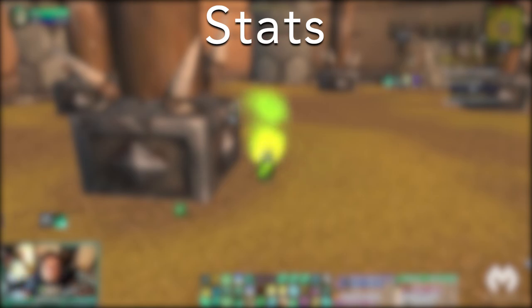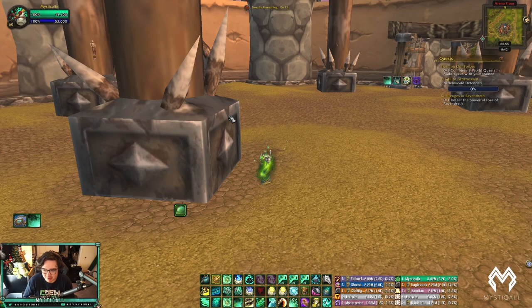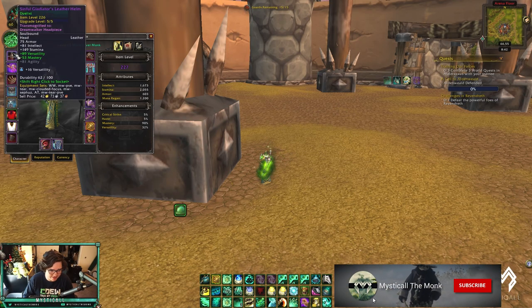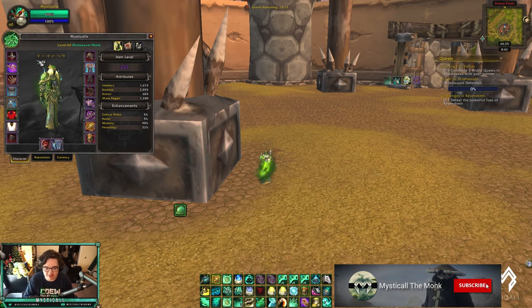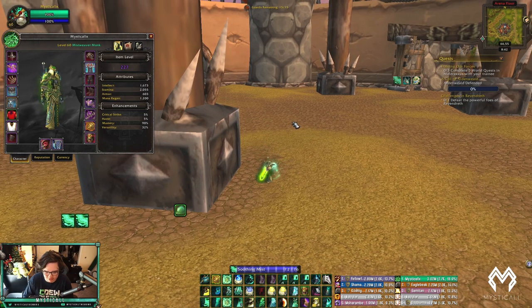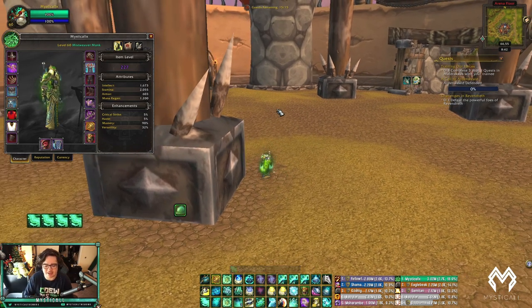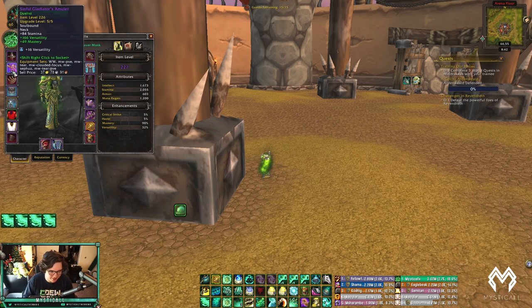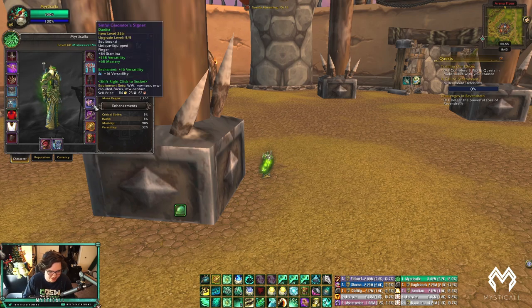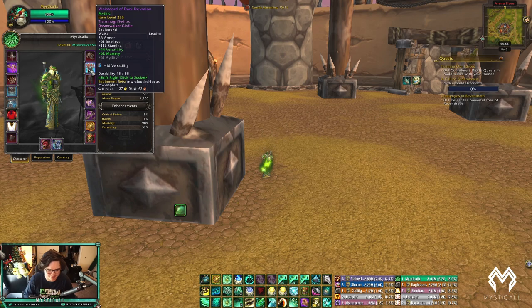Once you're level 60, the first thing you'll want is some gear. For stats, prioritize Versatility then Mastery — you definitely want PvP gear with Mastery on it. Pretty much all my gear has Verse/Mastery. If you're going straight PvP gear, Verse/Haste is also okay. You want to aim for about 10% Haste because Soothing Mist's GCD feels really long, so Haste reduces that. Shoulders don't have Verse/Mastery, so go Verse/Haste on those, and same with the ring and boots.